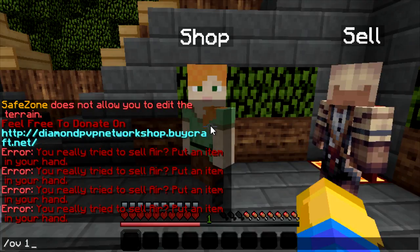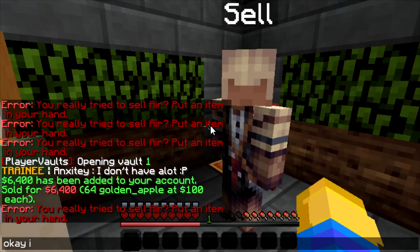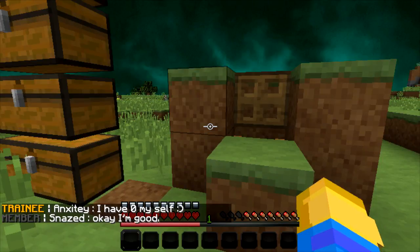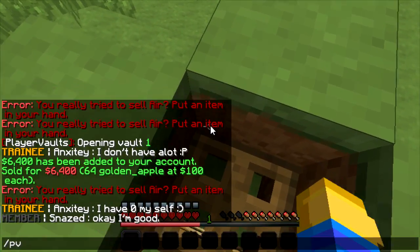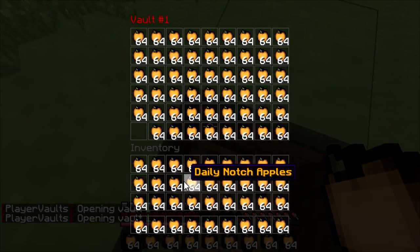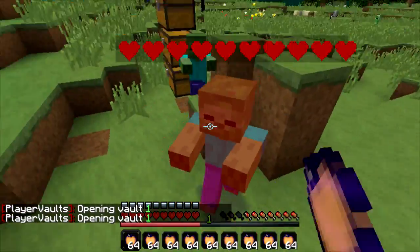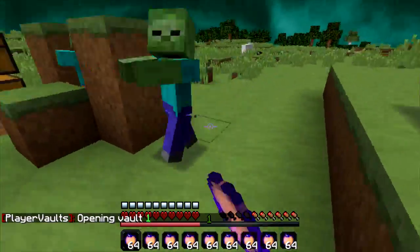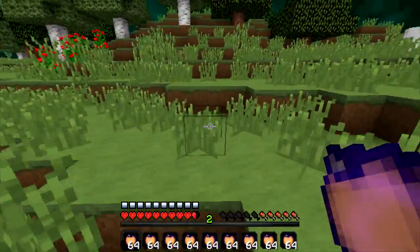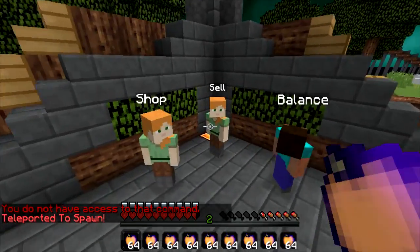Just out of curiosity, let me see if I can sell these — okay, I'm good. So I can sell those, which is cool! I watched myself crit out a zombie — not even hacking, I'm just that good. There you go, easy peasy. Let's slash spawn and sell all of these, and boom.